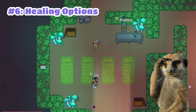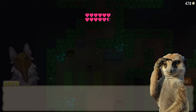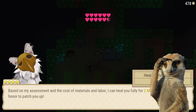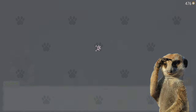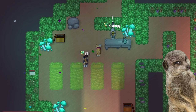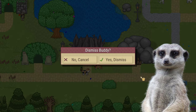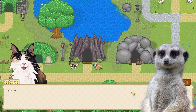Number 6: Don't hesitate to go to Crampy for healing. It'll only cost a couple of mews, which you can easily get by hunting, and it's much better than wasting your day — because dying here ends your day. You can also consider taking a nap at your den if it's still early. And if you have a buddy, you can ask Crampy to heal your buddy too. Alternatively, you can dismiss your buddy and re-invite them, and they'll be at full health again.